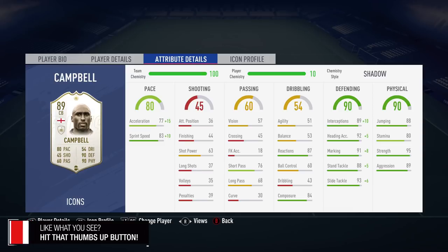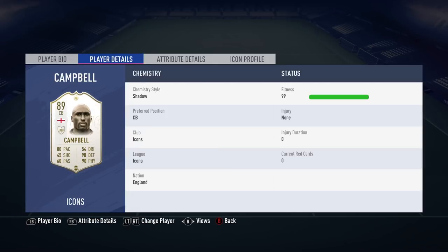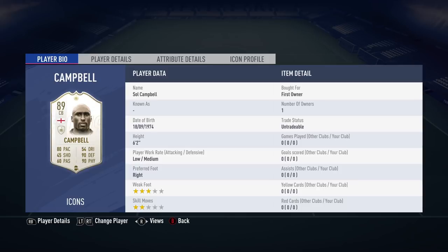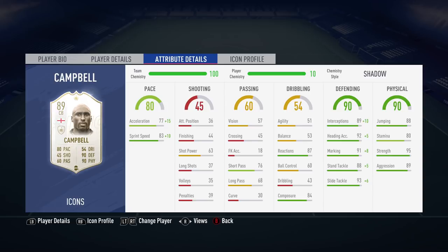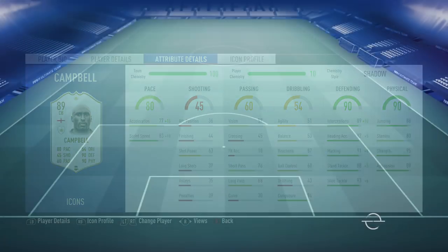We have now unlocked Costa del Sol, so Sol Campbell has been added to the team. Looking at his stats, he looks absolutely tremendous — he's six foot two, which could be a little bit of a worry compared to what we're replacing, which is Virgil van Dijk. However, to try and get Alexandro into the team, this was the best option. So we have Alexandro making his full Champions debut and Costa del Sol making his overall club debut.